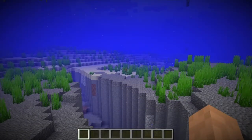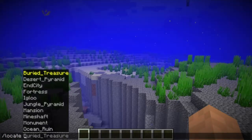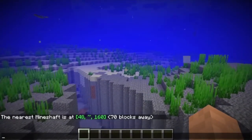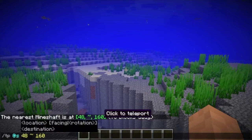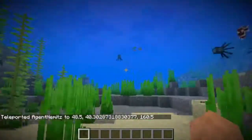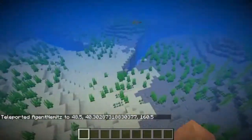Something else that was changed in this update is the slash locate command. If you do slash locate and then choose, let's say mineshaft and then tab to complete, there is now a click to teleport function. It tells you how far away it is, but there's also a click to teleport function now in it. So then you know it's right underneath us. That's really cool — something brand new that was added to the game in this update.